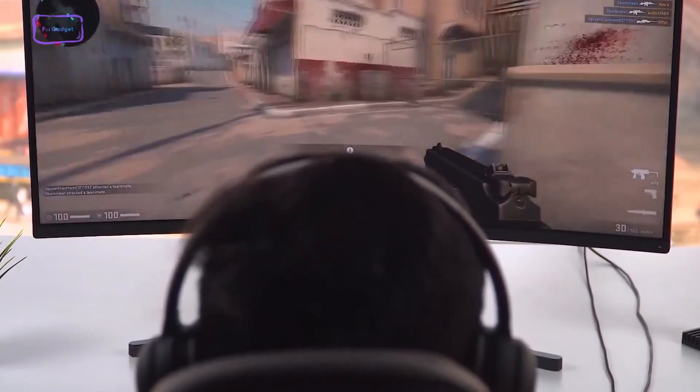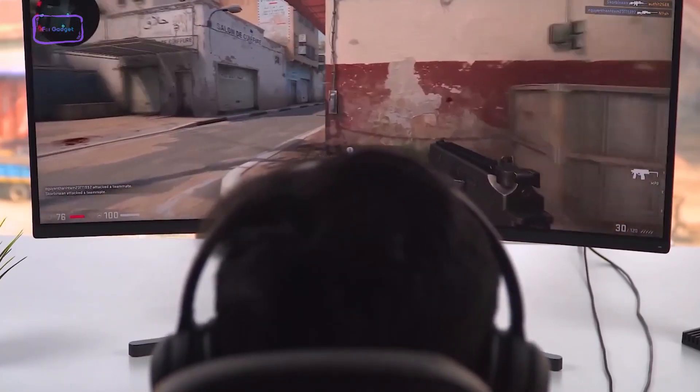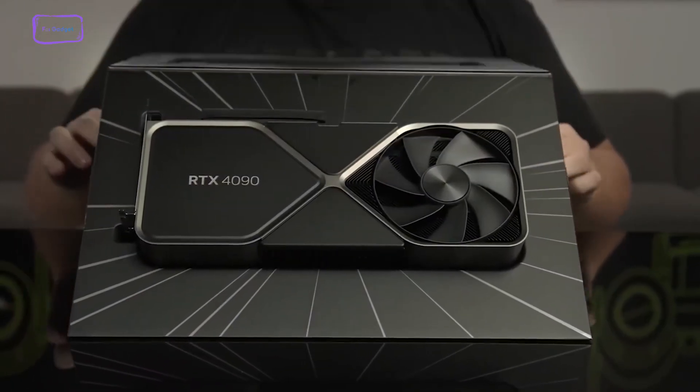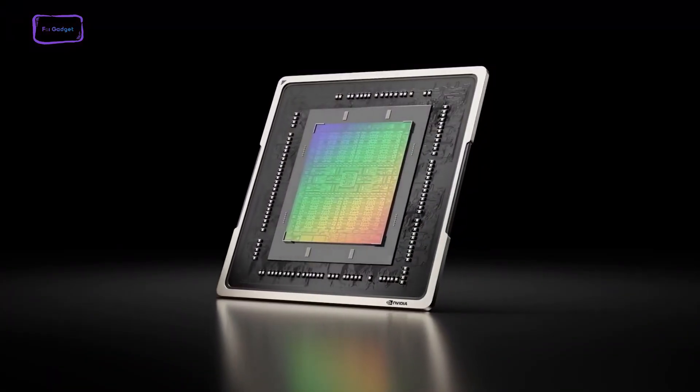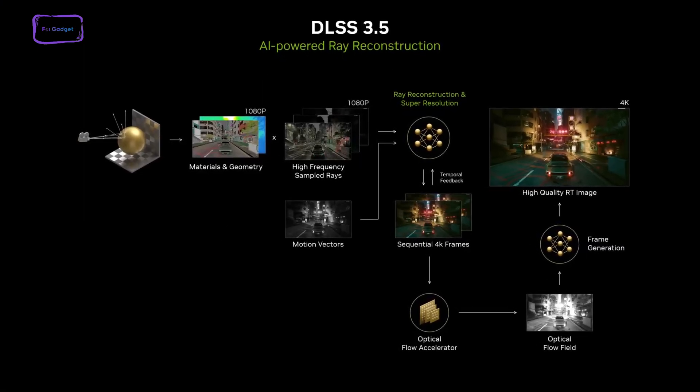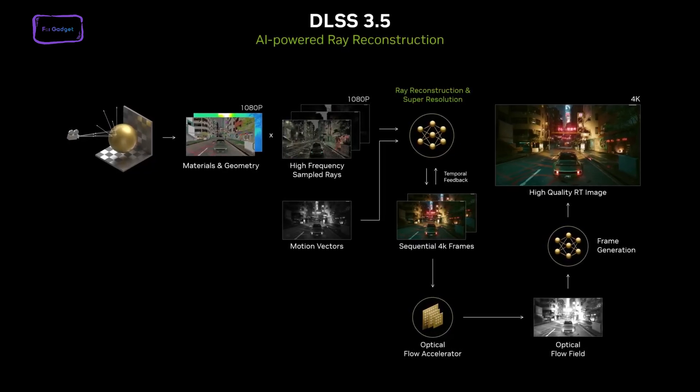2023 has been a really good year for gaming so far. We've seen so many amazing games coming out, not to mention new GPUs as well. NVIDIA brought DLSS 3.0, and now the company has released a new version of their upscaling technology, DLSS 3.5.